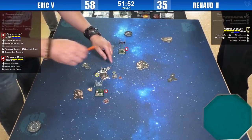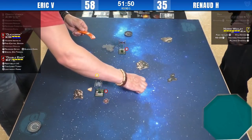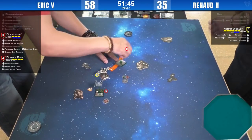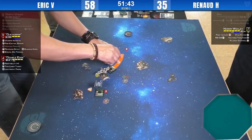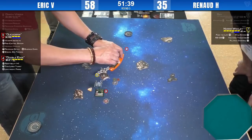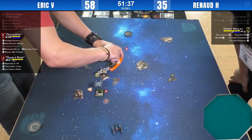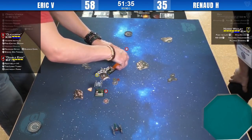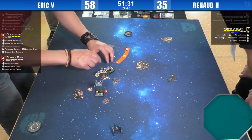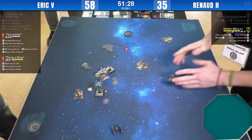He has Quick Draw in his rear arc. Does he have the title? Yes. What a call — well done, Renaud. That's the best he could hope for. It's a big ship, the ARC-170 — good thing it's going on a medium base in 2.0.